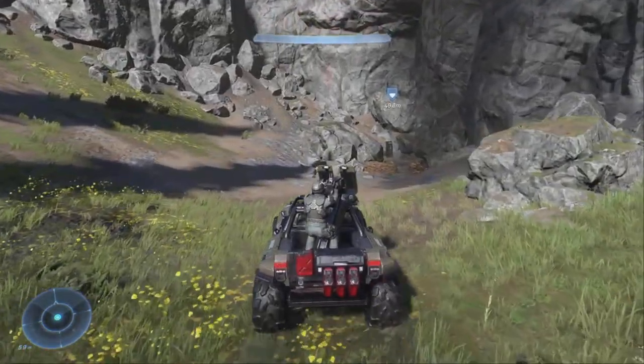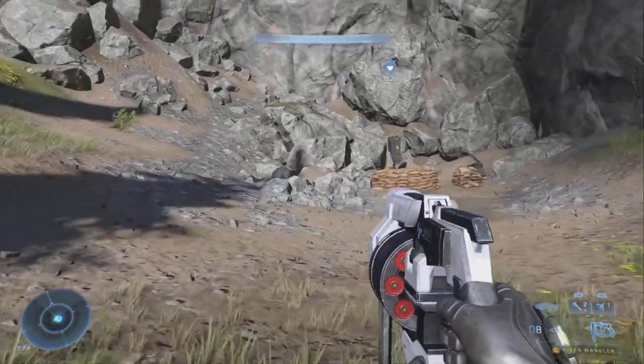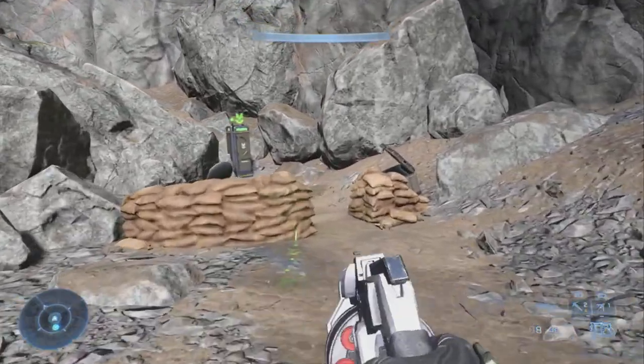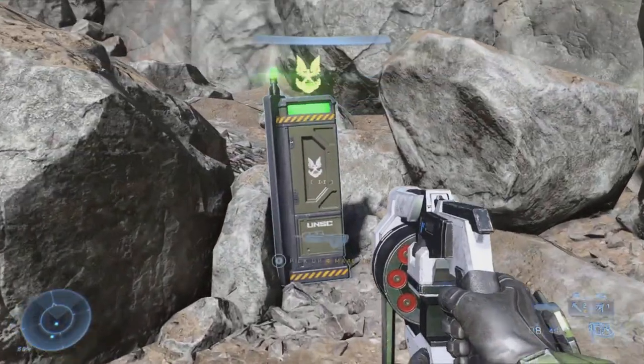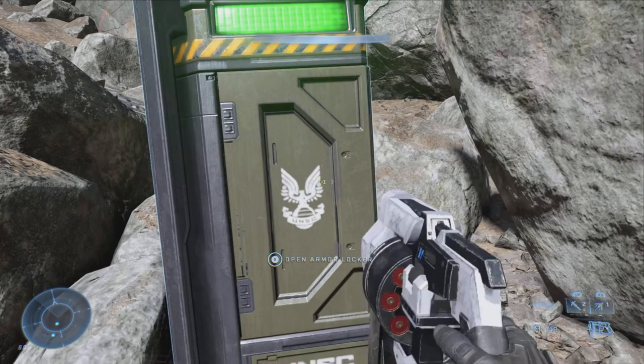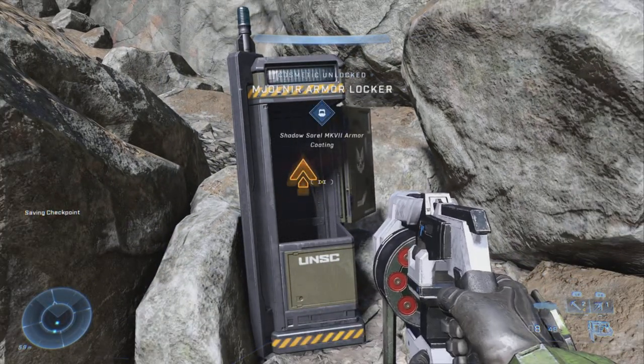For me there were some enemies walking by and they just walked off, so I didn't really have to do anything. There might be some enemies there for you. Anyway, there's a locker over here, and once you hit up that locker, inside is this brand new skin that you can use in multiplayer — pretty awesome.